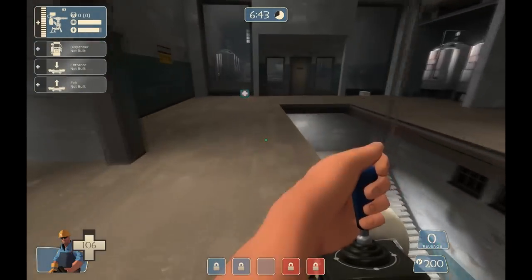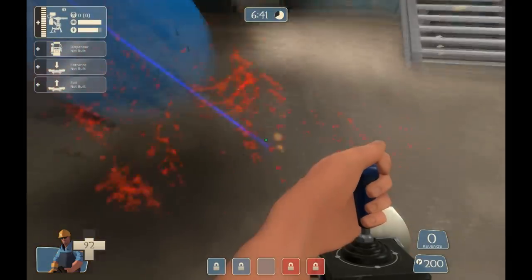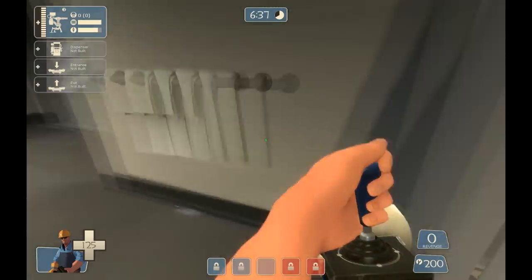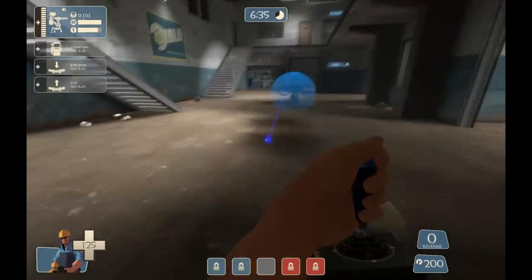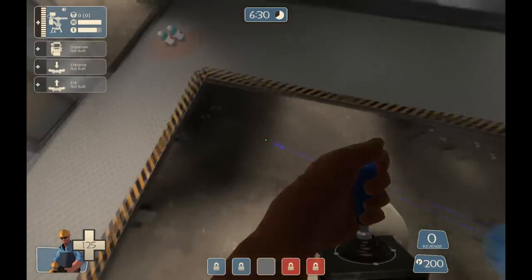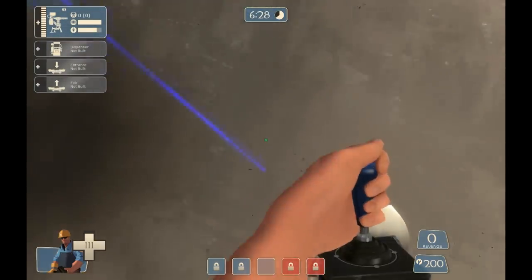Position yourself properly over the rocket to adjust your jump. Much like crouched jumping, if you jump right on top of the explosion you'll go very high but not much horizontally. If you jump on the side of the explosion, you'll go much more horizontal than vertical. Use these to adjust your jump perfectly without losing too much health.